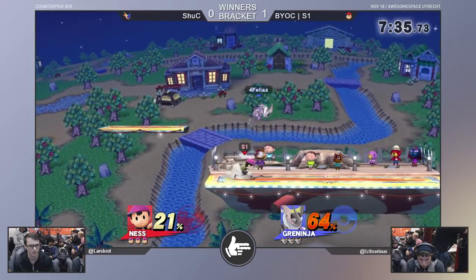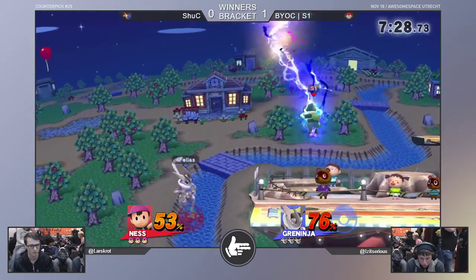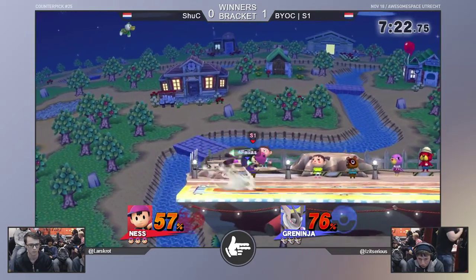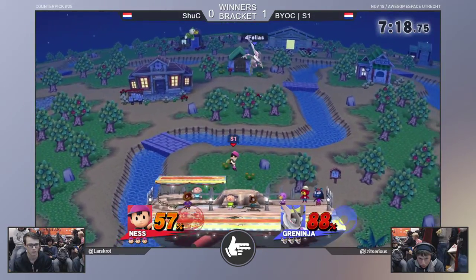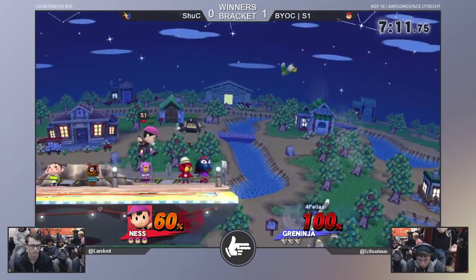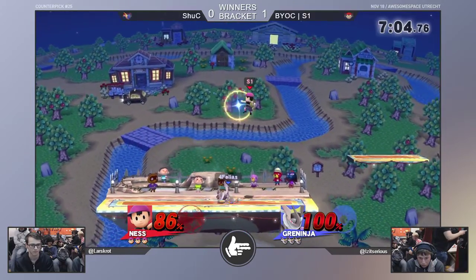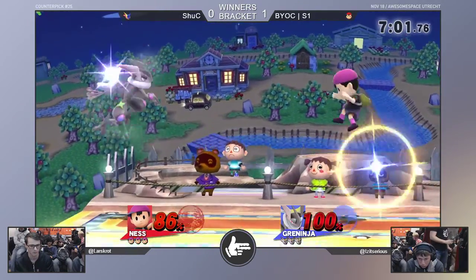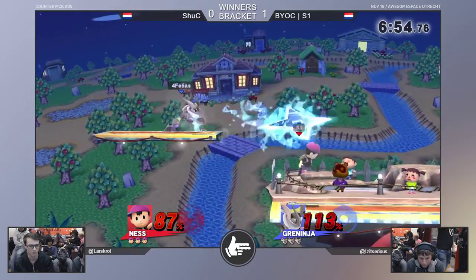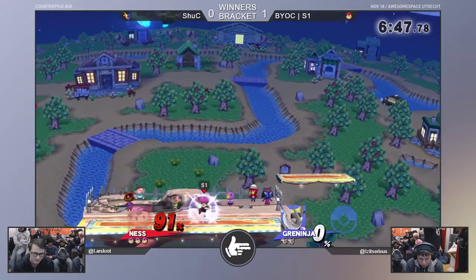Forward air string — very nice. Shuck racking up a lot of damage right there. Shuck really keeping the power there, crashing in with those up smashes. Landing up air and Shuck pressing one button too many — smash charge vulnerability. Looking for a defensive option there as well.